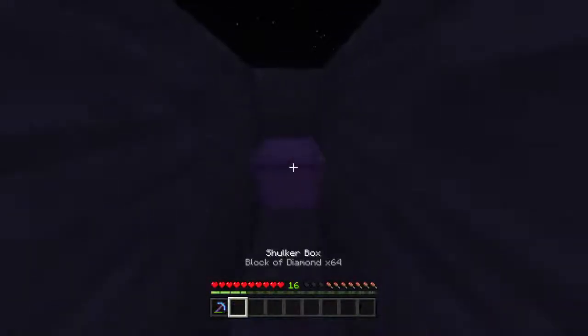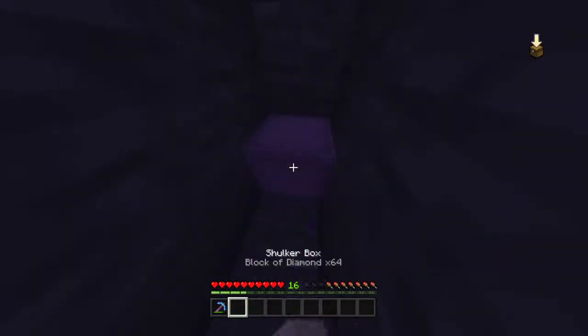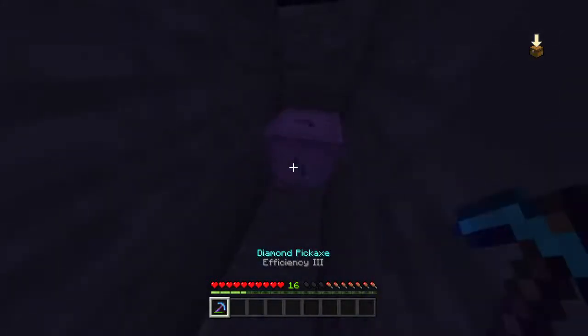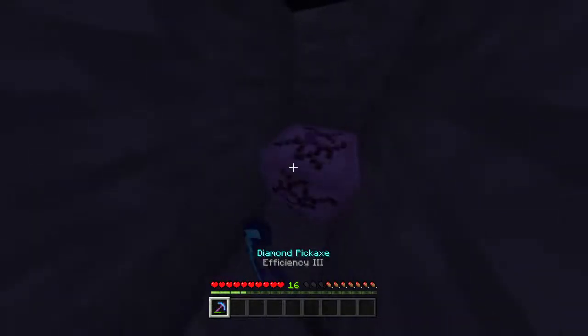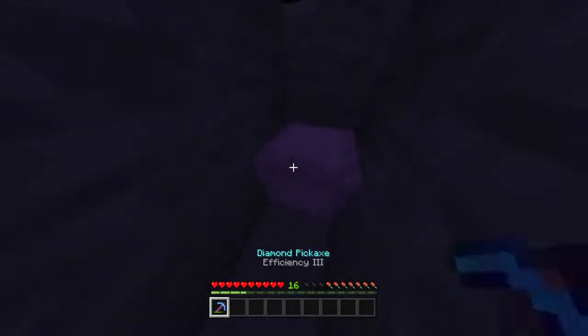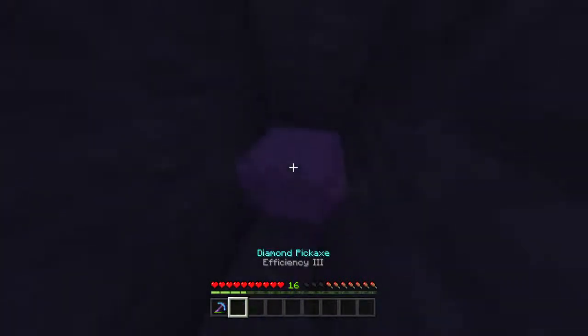Put the shulker box in the corner and mine it — you're gonna need an efficiency pickaxe. I don't know exactly how high efficiency pickaxe can get, but if you have Efficiency 4 it's gonna be the best. You repeat this step over and over again. The end result is having the shulker box placed down and then having one on your hotbar.